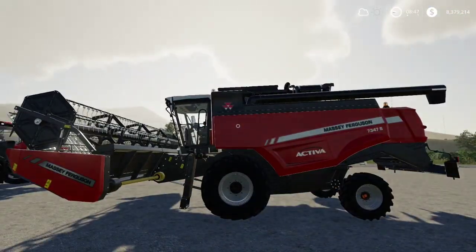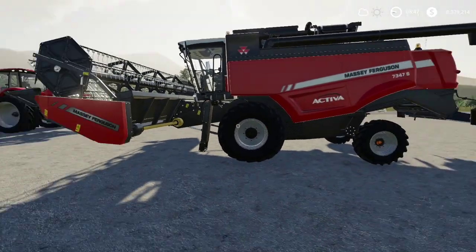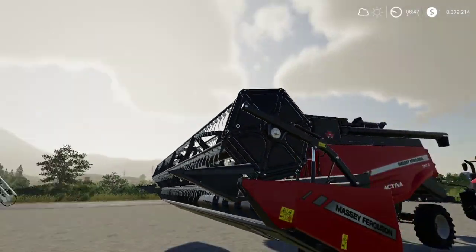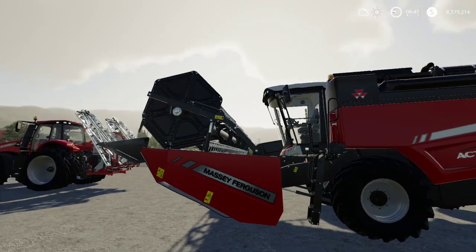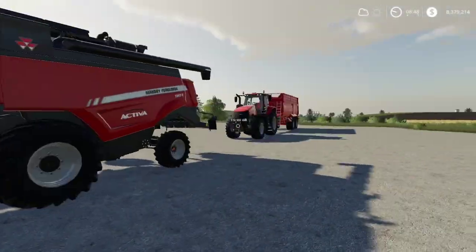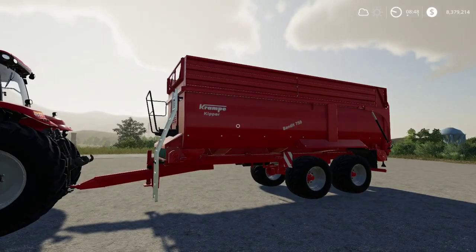Continuing on, here's the harvester we're going to use — this is the Massey Ferguson. We're going to go ahead and harvest all five of our different types of crops with this. This is the style of header that will work on all of them — a threshing header or grain header. That's why they're all summed up in this video, because they are all produced in the very same way. And then we have a trailer to help us haul our crops, either to storage or to a store to sell them.